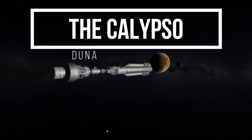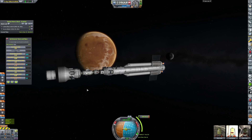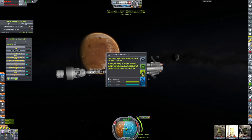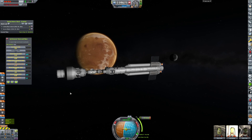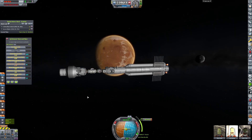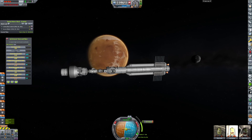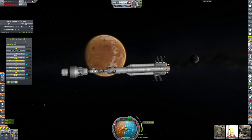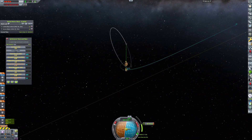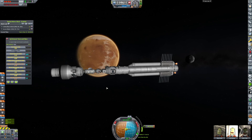Now we're back at the Calypso. The Calypso is currently performing its capture burn. It's going to take a long time, so I decided to start researching a bunch of stuff, because we're producing a good amount of electric charge from the capture burn around Duna, into the orbit that we'll basically plan on keeping for the foreseeable future.